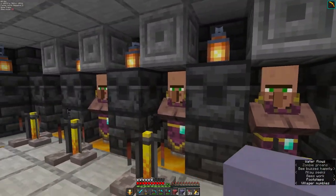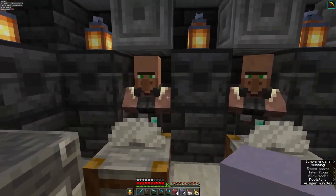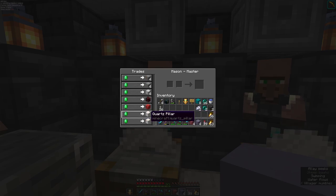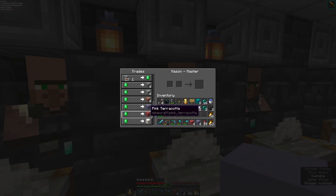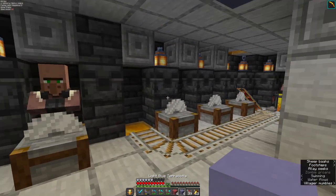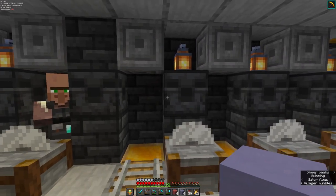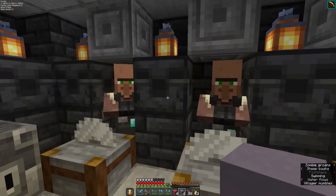I have some clerics I'm using for redstone, and some masons I'm using for terracotta. Unfortunately, three of the four are giving me glazed terracotta, which doesn't help. This guy is useful — he's giving me plain terracotta. While it's not in the colors I want, I can go to a crafting table and re-dye terracotta. So these three need to be regular terracotta, preferably in colors I actually want. These other guys are probably going to be unemployed very soon.